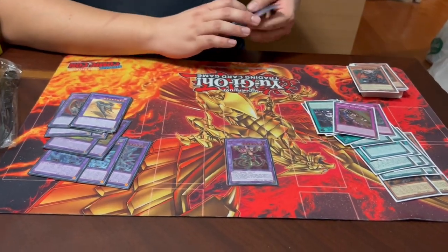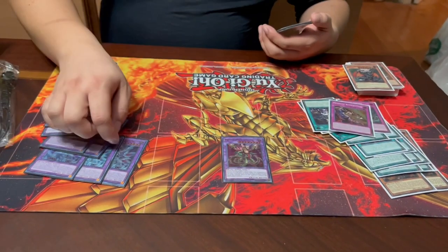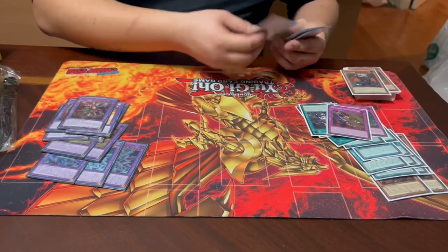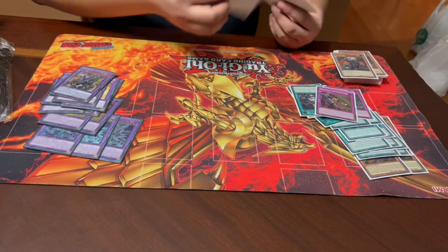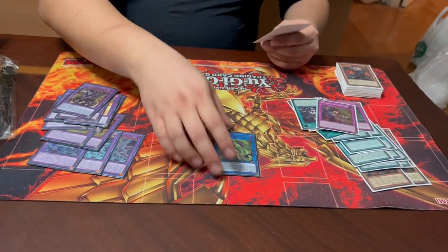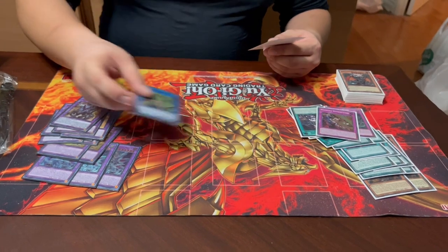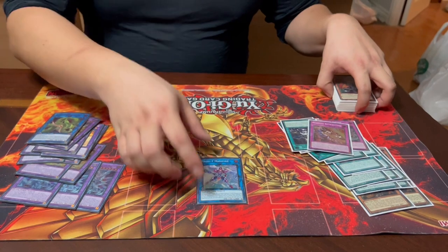We have one Guardian Chimera — you can make it with Branded in Red, pop two, draw two. One Verte Anaconda, because Branded Fusion is a fusion card and can be copied by it — Kit and Ecclesia both put monsters on the field to make this viable. Alternatively you can make Proxy F Dragon and do the same thing. That's 14 cards in the extra deck.